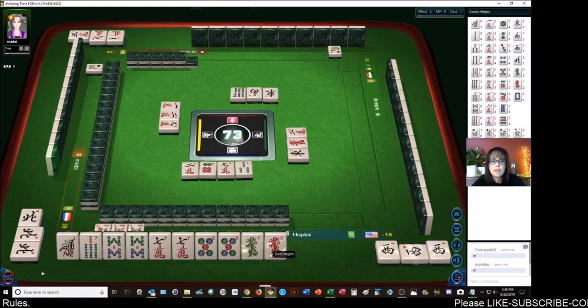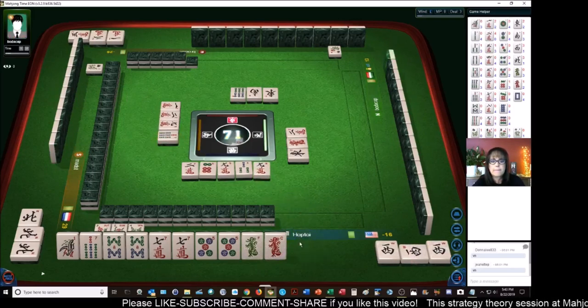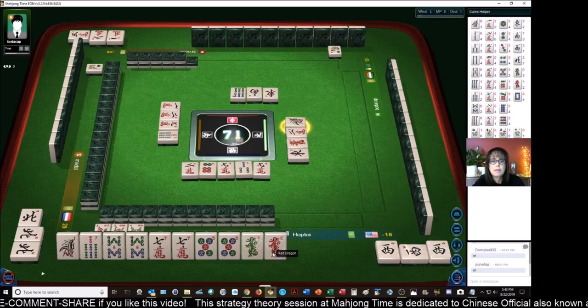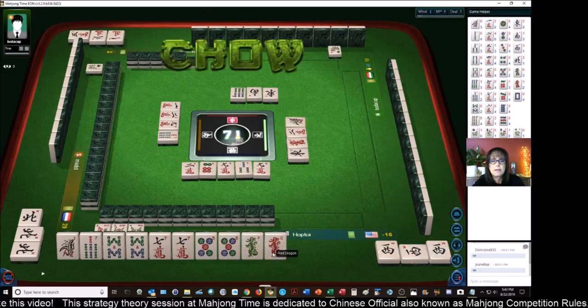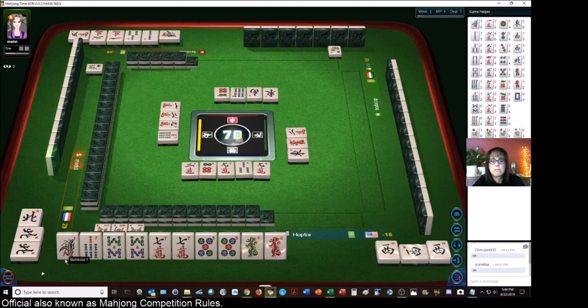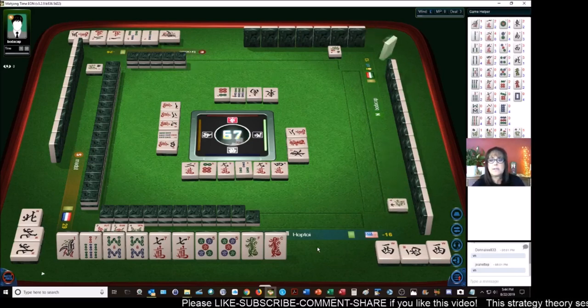Six bamboos, seven bamboos, nine characters, one bamboo - just never know where your tiles are. Chow. Six dots - I don't know about this one. Four characters. There's our sixth discard and we didn't get ready to win - that's called ten-pi in Riichi; I don't think they call it anything in MCR.